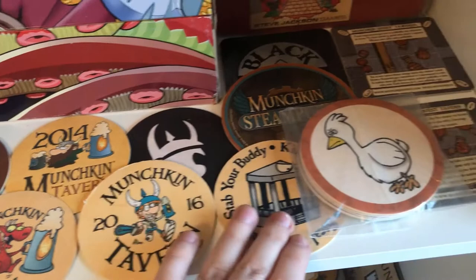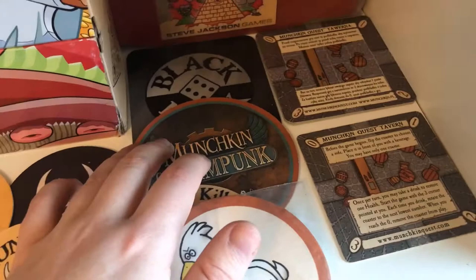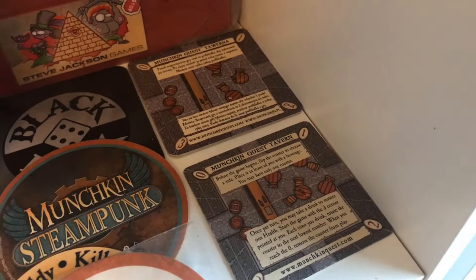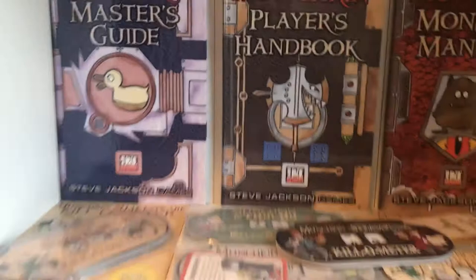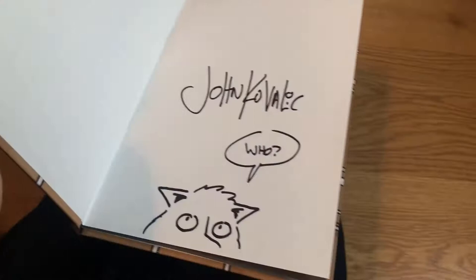Here we have a bunch of coasters. This one is still in pack because it's the newest one. Here is an official Blackmonk one, but since Blackmonk isn't SJ Games, this doesn't count 100% for me. Here we have Munchkin Tavern from Munchkin Quest in Polish and English editions. Here we have the Munchkin Master's Guide, Player's Handbook, and Monster Manual — and the Monster Manual is signed by John Kowalik. One of the others is also signed by John, and Spike Gets Suckered is signed as well.